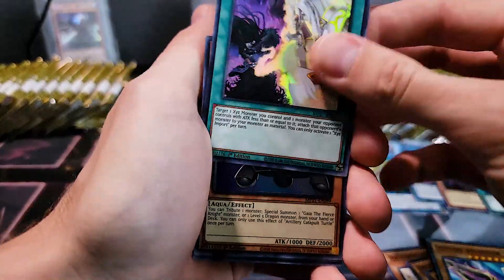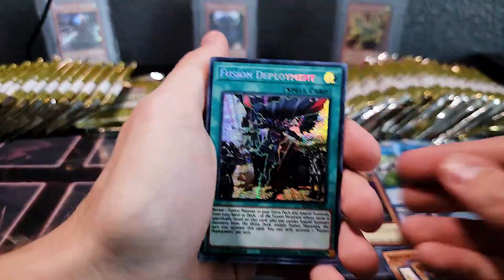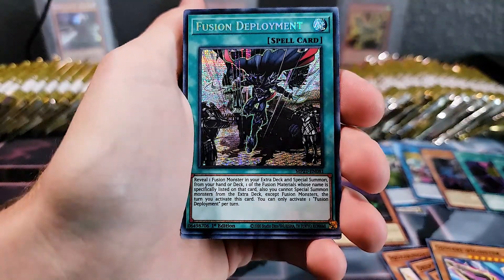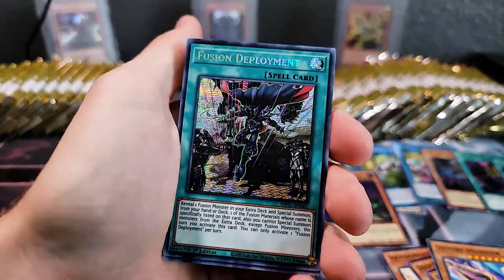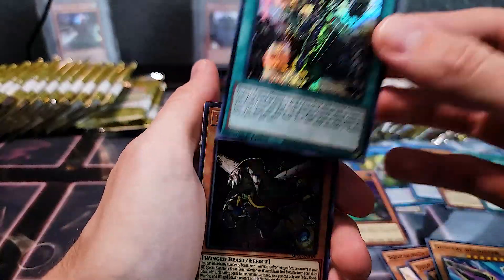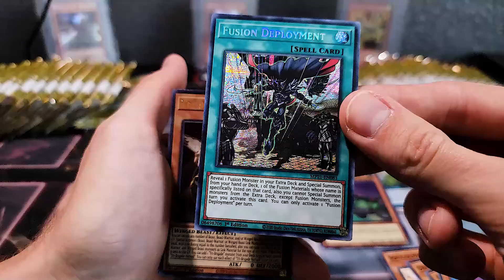We got XYZ Import as our first Super Rare. Artillery Catapult Turtle — we got a Prismatic of that one. I'm actually working on a deck that has this in it. This was in Rise of the Duelist and was a very expensive card — it was Ultra Rare or maybe Secret Rare — but now we got a Prismatic Secret Rare copy of it. That is gorgeous.